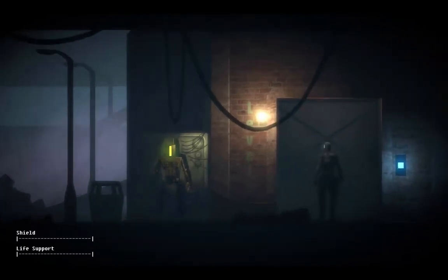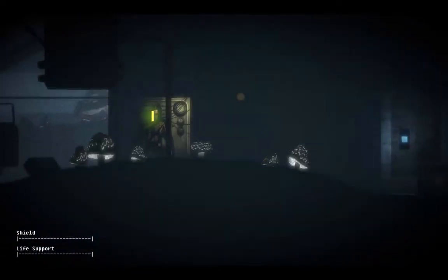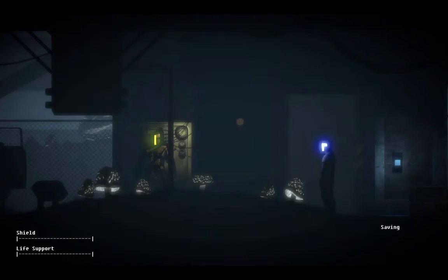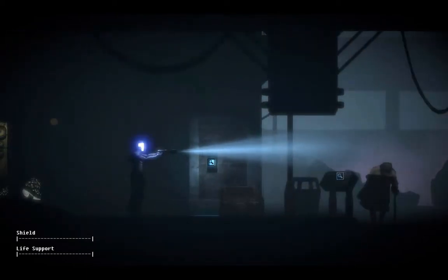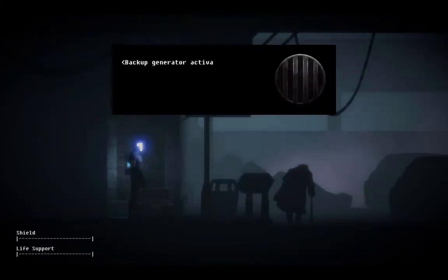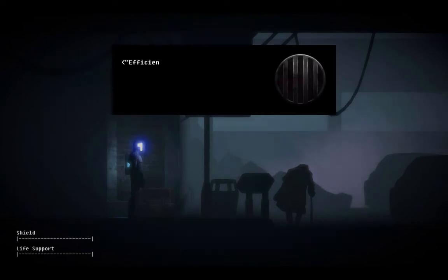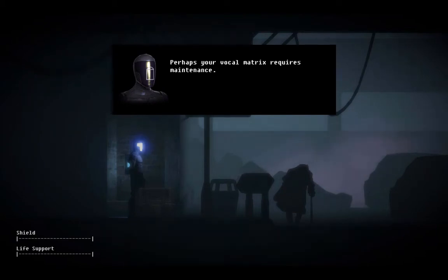I'm not sure why some security droids come out and some don't. I'm also not sure why they assume I'm hostile. I think the overseer probably has something to do with that. What's around here? Elevator call button — unpowered. We are activated. Hey, things are really coming along. If you say so. Groovy. Perhaps your vocal matrix requires maintenance.